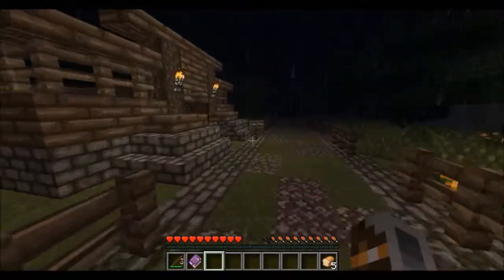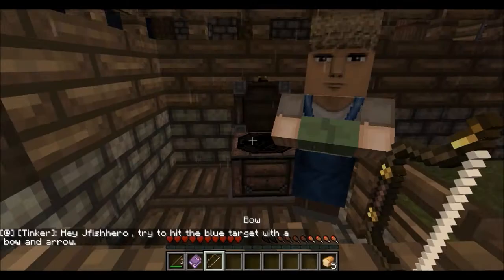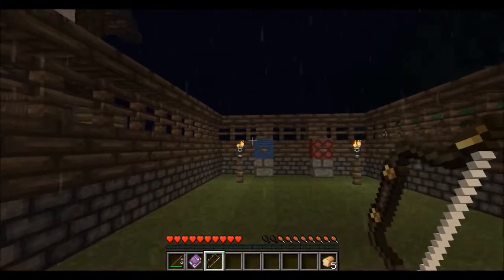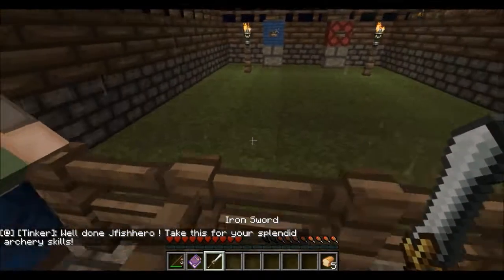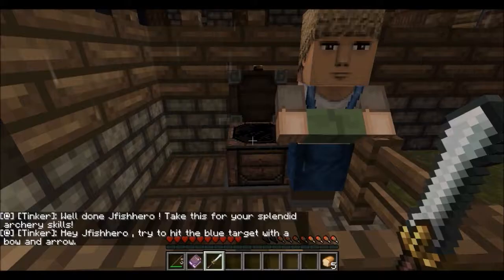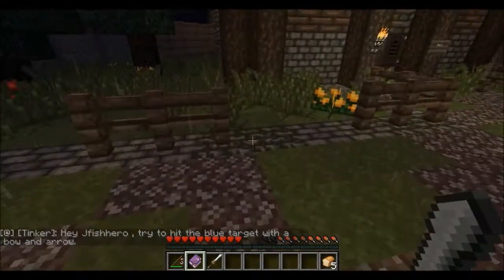I'm going to do this one little side quest - get a bow and some arrows. Here's a tip in this map: collect as many arrows as you can, because you will be using them towards the end when you start shooting buttons and things like that to get through the game. So collect any arrows you can find. I got an iron sword from that, but unfortunately you can't take any bows with you - they disappear when you cross over this trip wire, and you can't jump over it.